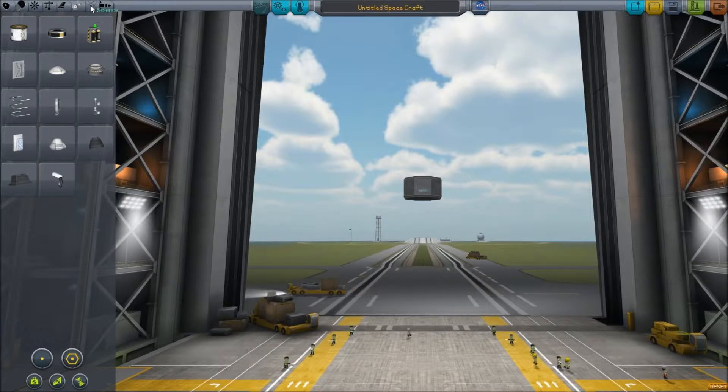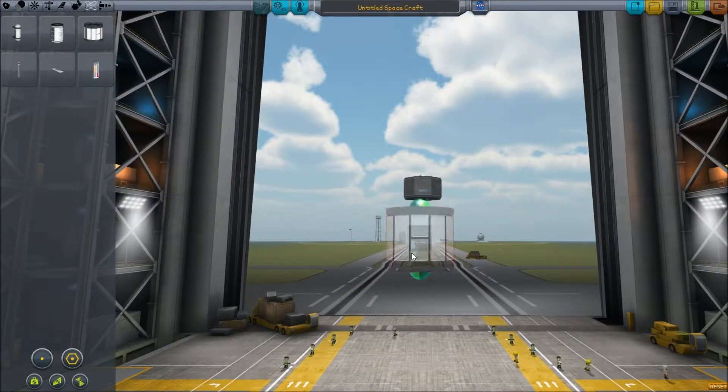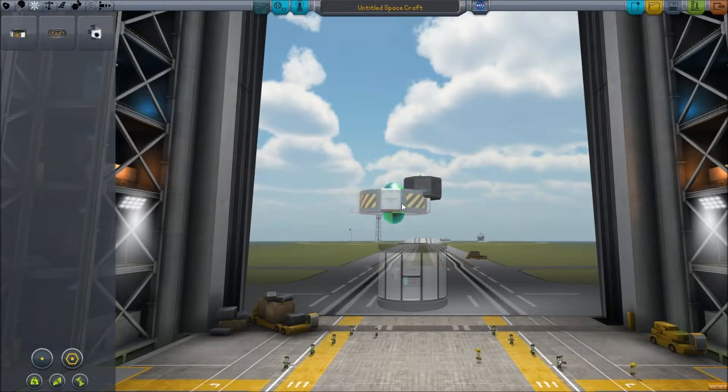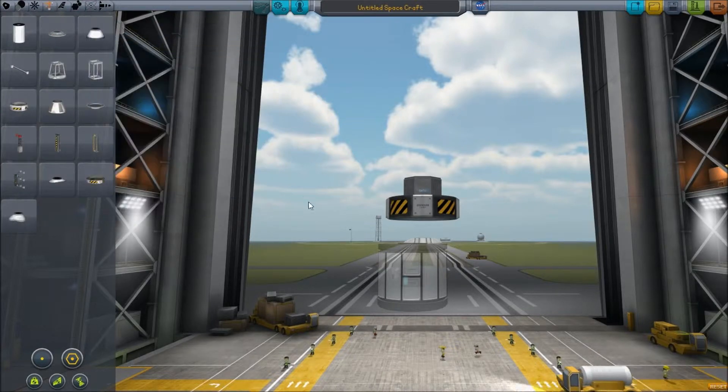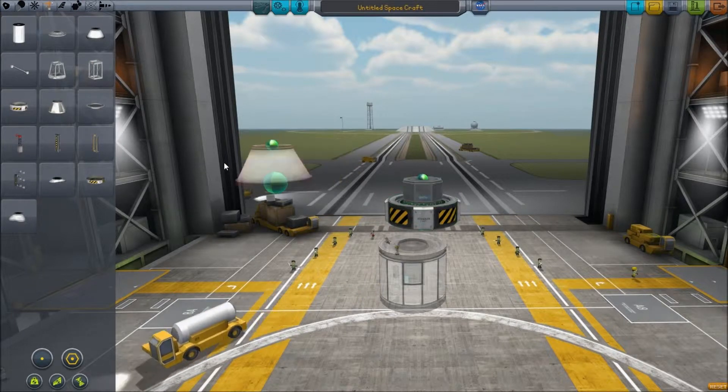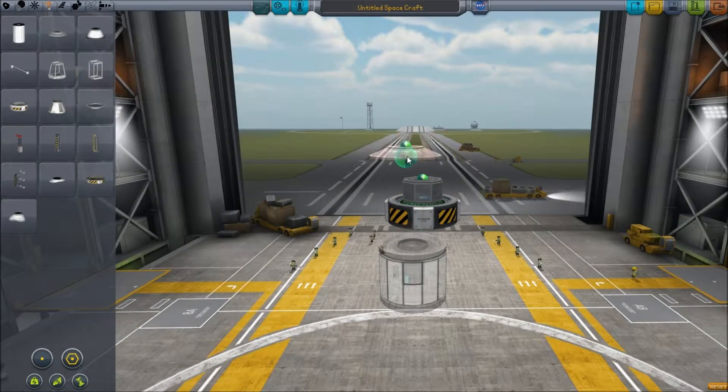We'll put some science equipment on it for a start, I think. Well actually, we'll start with a little bit of steering, things like that. We'll put some SAS on. And what sort of structural parts do we have just to make it look a bit neater maybe? We could try... hmm. I think we could just... oh. How do I rotate this? Where's the... there we go.